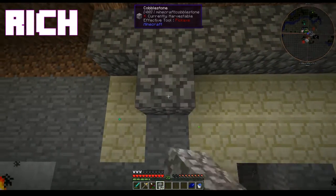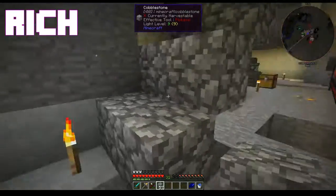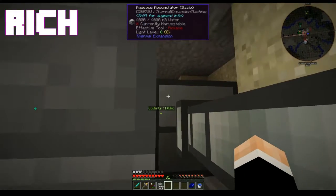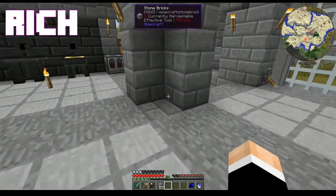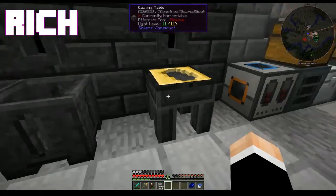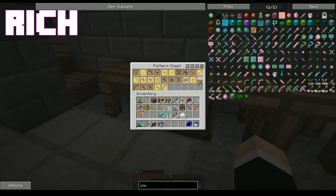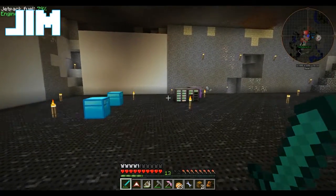So while Rick is getting ready to complain about that, if he hasn't started already, we're going to make some ender chests. Because this is going to be phase one. And I forgot the most important thing that you need with ender chests — ender pearls? You got it. Let's go and grab a couple of ender pearls out of the storage system.